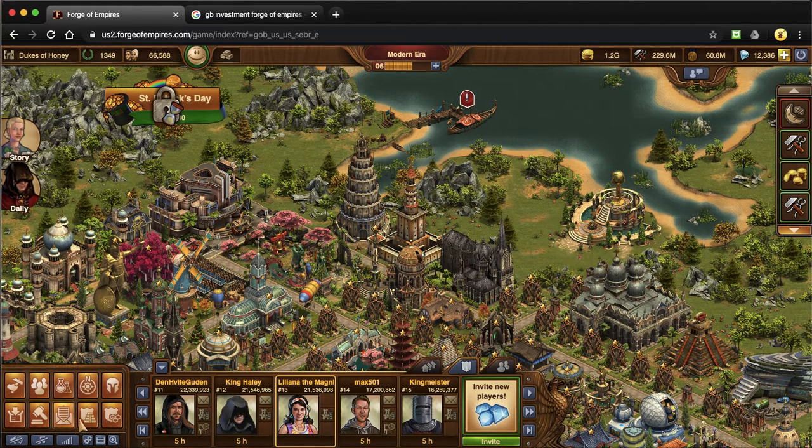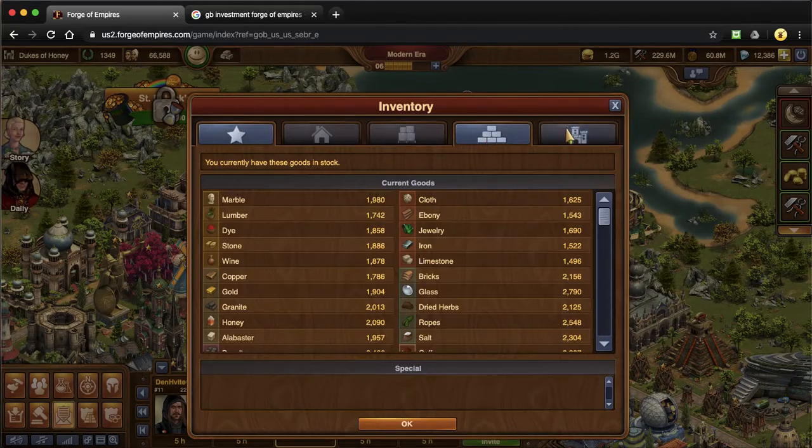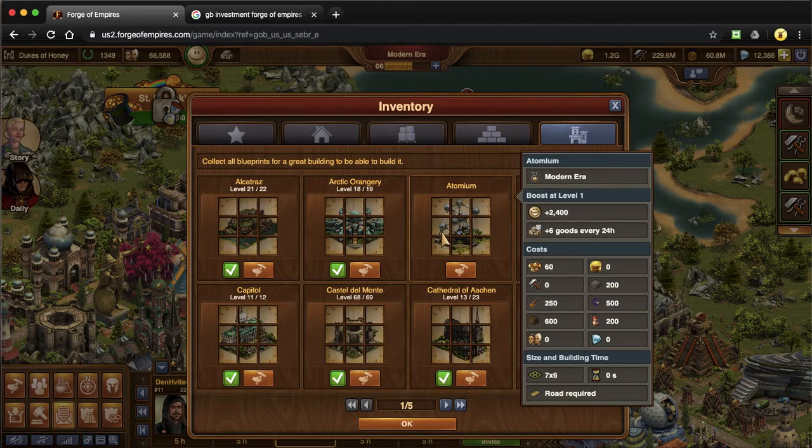And then the atomium — I don't have that one built. Here it is. The atomium also gives you happiness, and you can see a guild gets six goods an hour from it. Oh my goodness, an hour — the treasury would look nice!